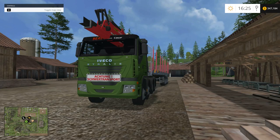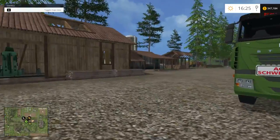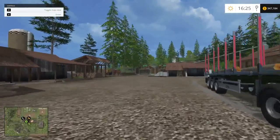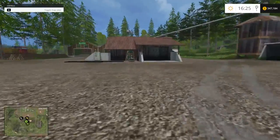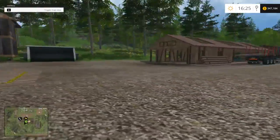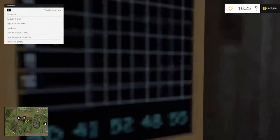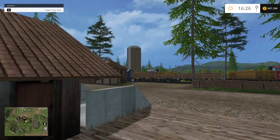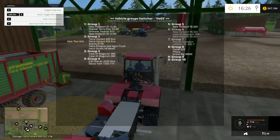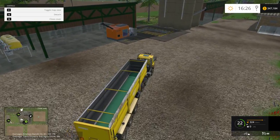Hello everyone and welcome back to part 40 of my Ringwoods let's play version 4. In the last episode we dropped some boards or logs off - I think it was this place here. We need fuel for this, but it doesn't take diesel - you actually need wood chips. So we're going to jump in our yellow semi and go get some wood chips. We're way up north so we'll have to take a little trip down south.